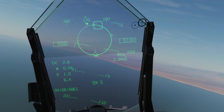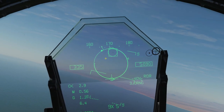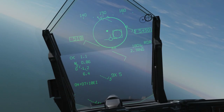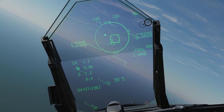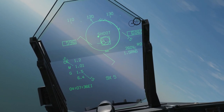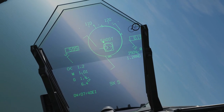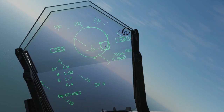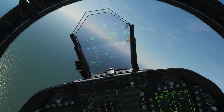We need to get in range first, so burners on. Let's maneuver the steering dot inside the ASE circle. One thing to mention: although we have a radar track, we still need the tone — without the tone this missile won't work. Within our lethal range, the shoot cue is now flashing. I'm going to get right in the middle and take the shot — fox two! Off the gas — and that's a dead target.